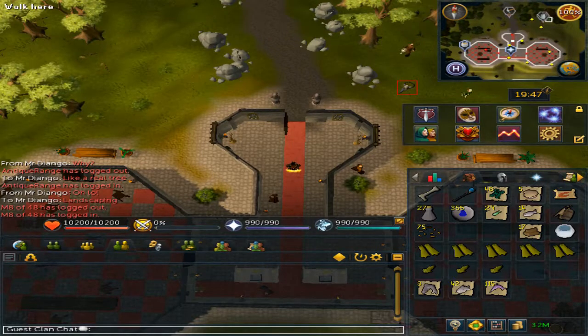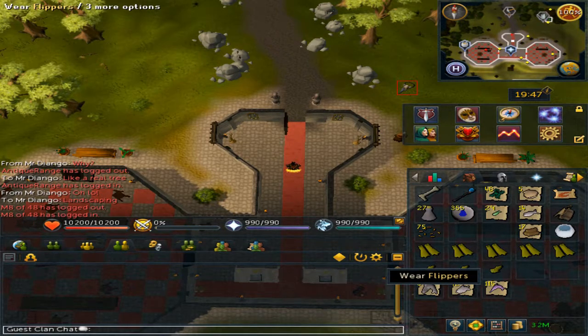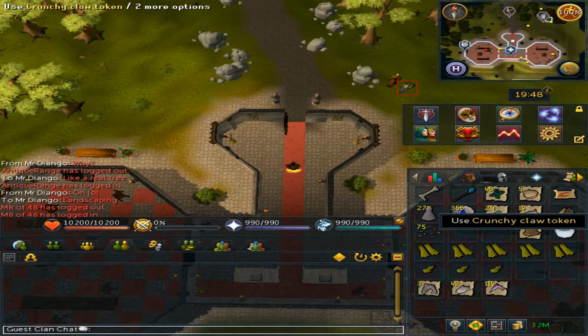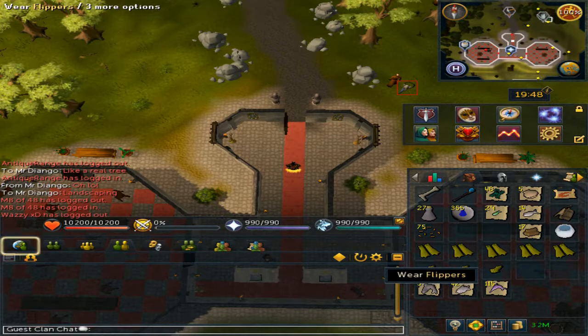After about two hours I was able to kill three hundred Morgues, and this is the loot. For the fishbowls I have four. The flippers, I have five. The Mudskipper hat, I have ten of them. And the crunchy claw token, I have seventeen of them. The Mudskipper hat seems to be twice as common as the flippers.